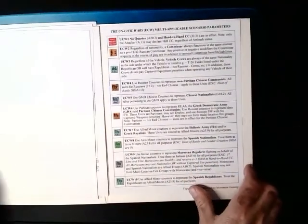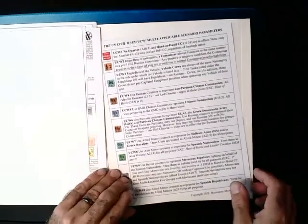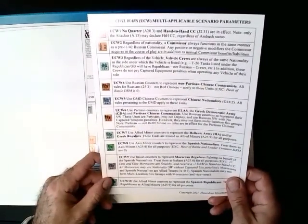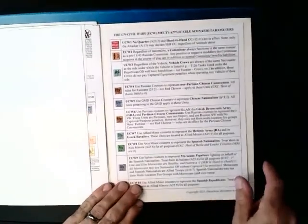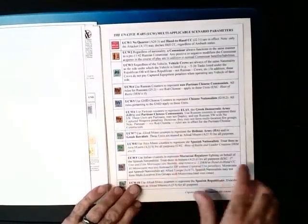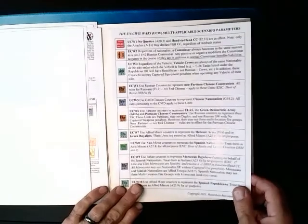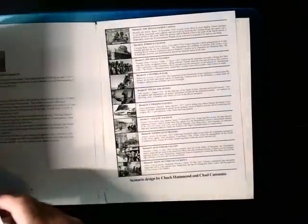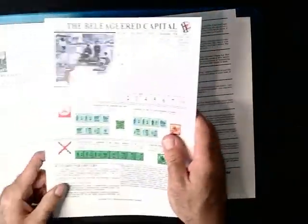Then the credit page. On the back we're going to see that there are some special rules to do with all these scenarios and how to treat all the individual nationalities, and then a description on the back of that.